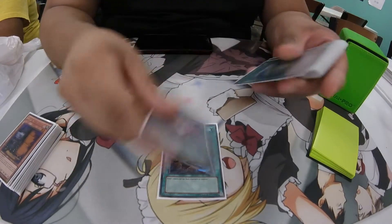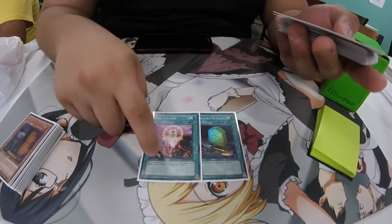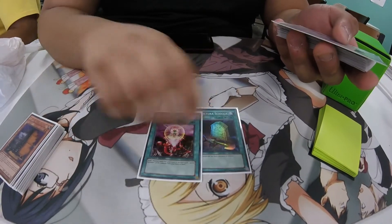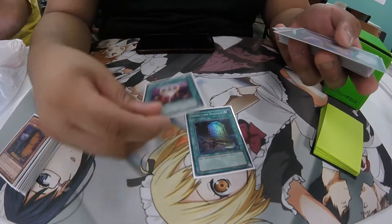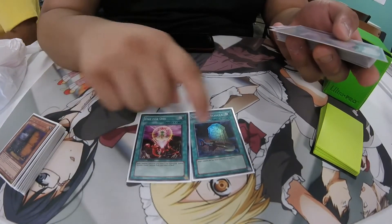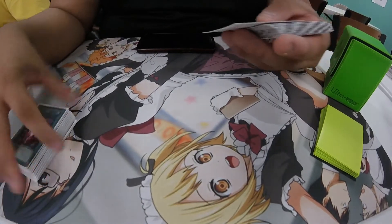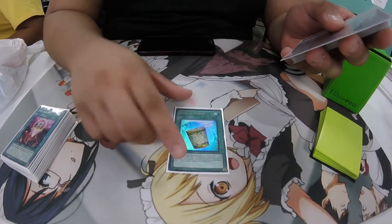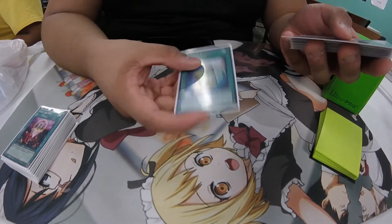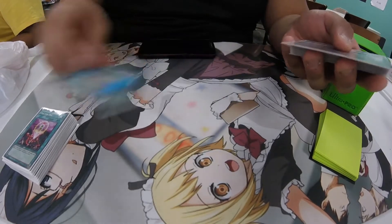For the spells: 1 Foolish Burial and 1 ORC for 1. This is pretty much self-explanatory because you're running a bunch of level 1s like Level Eater. These can also turn your bad hands into good hands. And then there is one Instant Fusion because Norden — making Norden with a level 1 tuner makes it a level 5 synchro.